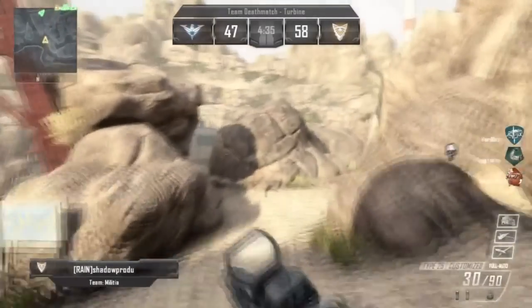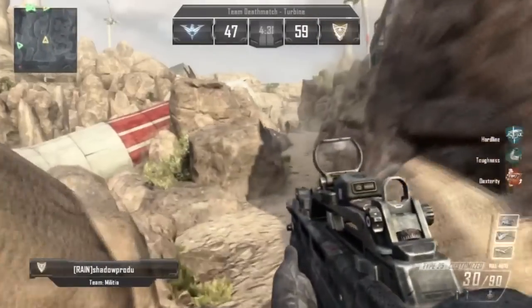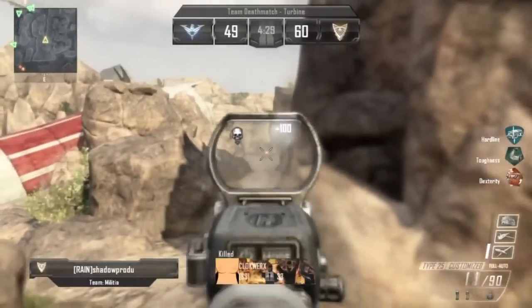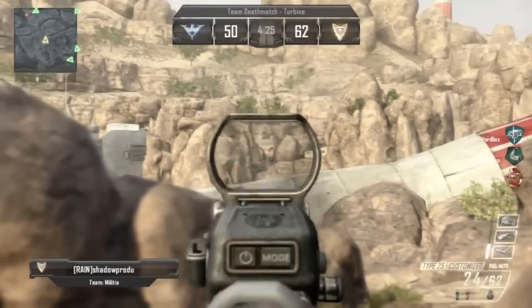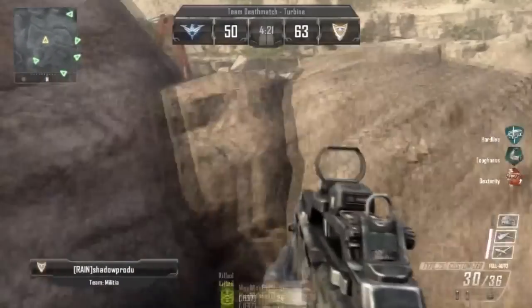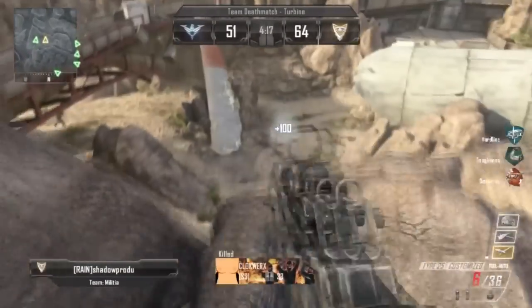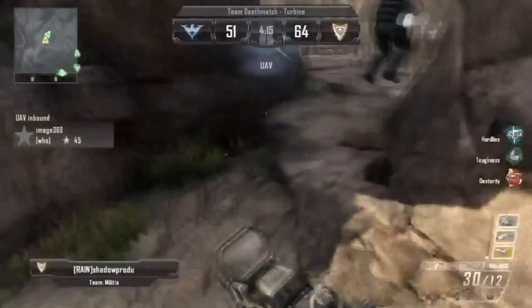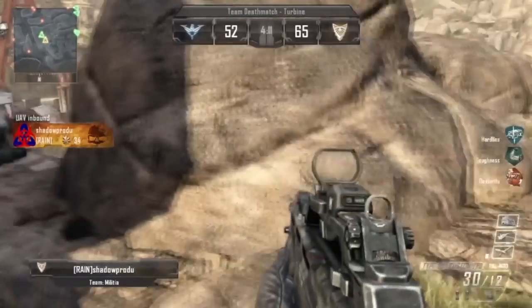When you take out an enemy, don't rush out — enemies come in twos and threes, so you have to be careful. After taking out one enemy, expect more. Shadowprodu gets another long shot with the Type 25 — it's a really balanced gun. He's still getting kills with Clockrex getting shot down in the cavern, and Shadowprodu is getting kills almost at the edge of the map.